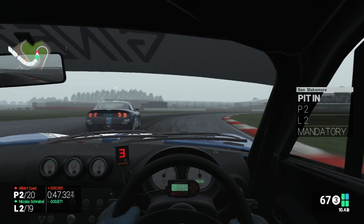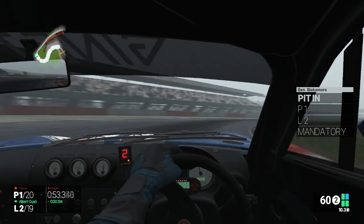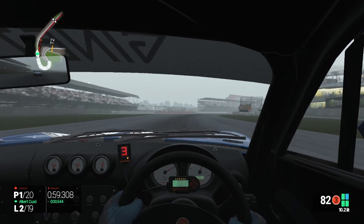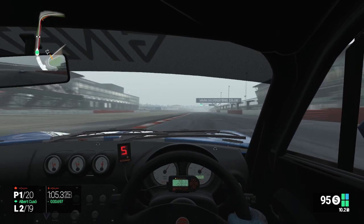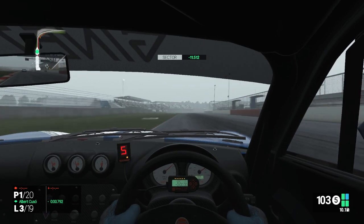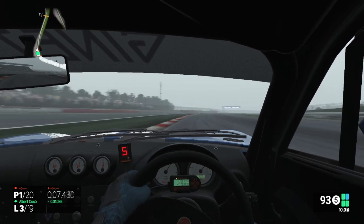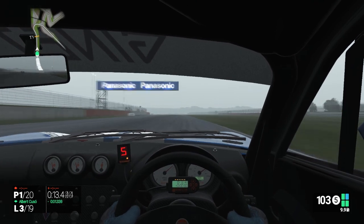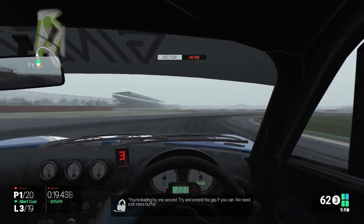I'm not going to be pitting on lap two. Let's go up the inside then on the last corner — he's trying to squeeze me, I'm going to squeeze him on the exit. And he's already quite far behind, so P1 it is at the end of lap two — a pretty clean overtake. Hopefully we can try and maintain this position before lap nine or ten whenever we want to pit. It looks like we've already got a 1.3 second gap back to second place. All we need to do now is just take it easy and try and extend the gap.